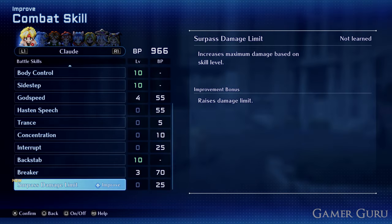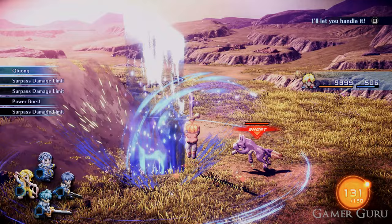Welcome back. In this video we are going to be checking out how we can unlock Surpass Damage Limit in Star Ocean: The Second Story Remake. Surpass Damage Limit is exactly what it sounds like — once we unlock this and level it up, we'll be able to deal more than the standard cap of 9999 damage. As you can see in the gameplay, we are constantly getting over 10,000 damage.